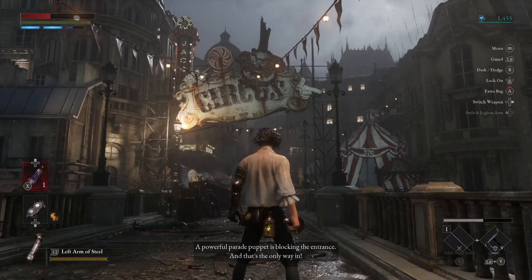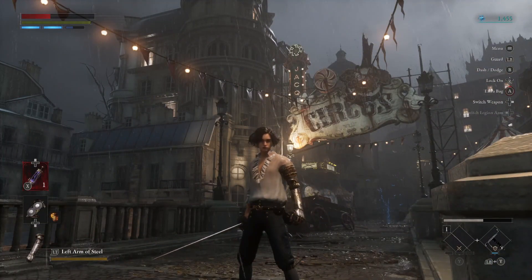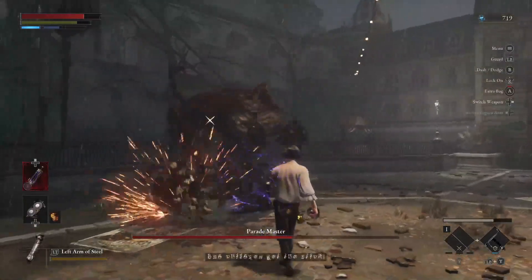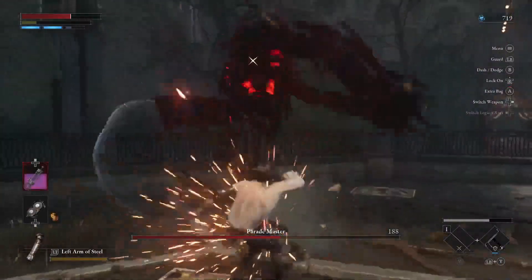Hey everyone, we are going to be covering the first boss of Lies of P, which is the Parade Master. The Parade Master is the first boss and is located at the Krat Central Station area in Lies of P, and it is the first boss within the story.